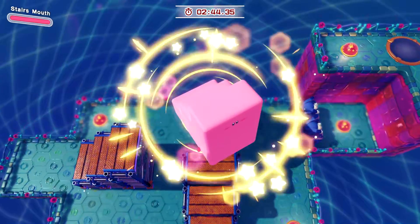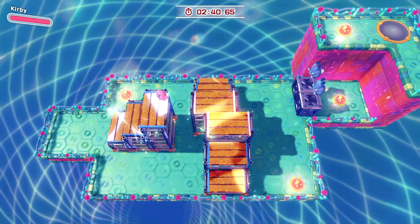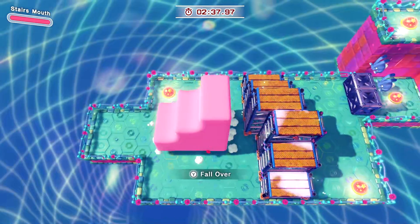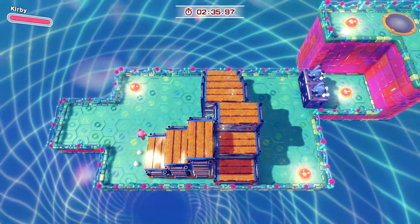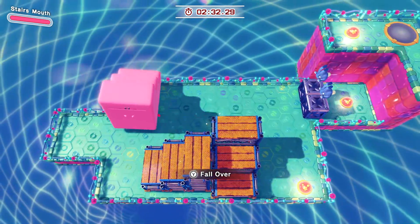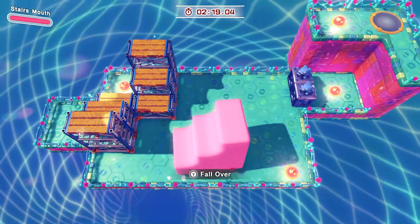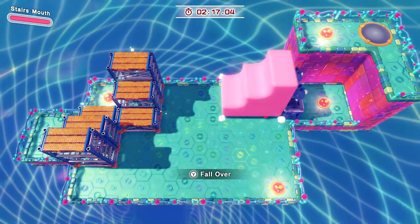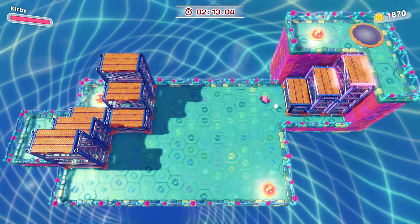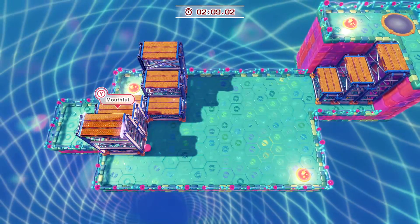We'll probably want to start with one of these side ones, but we actively have to move this guy first. The reason we need to move that one first is because we need to get this one up here. I'll put the one away that I know where it goes — this one goes here for sure because it's the only spot it can fit. That means I've got to go over here and move this guy down.